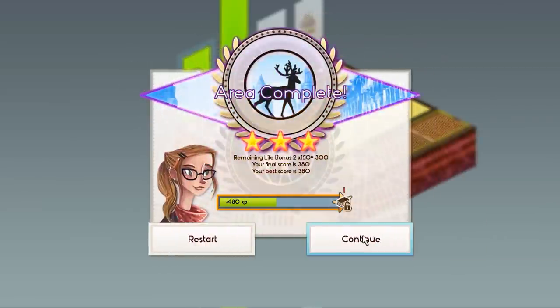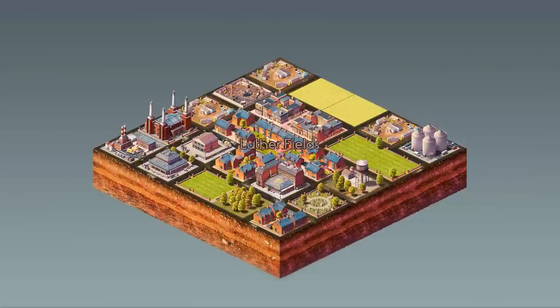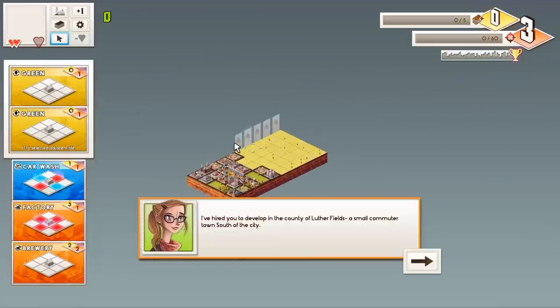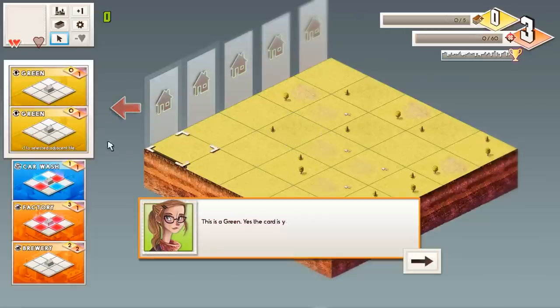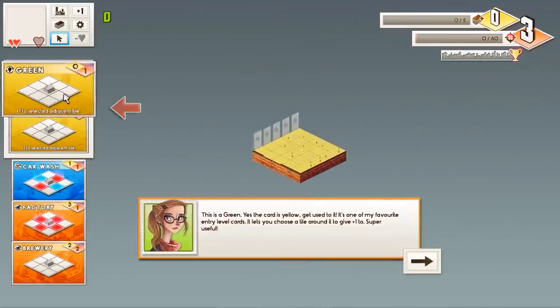Let's do one more — this was really really short. The next level is Luther field, a bit more simplified. Since you did such a good job at Hollyville — well, apart from the whole school-factory-brewery debacle, which was kind of my fault. You now have twice as many bills, which is awesome, and it allows me to do a lot more things. I've also thrown some new buildings into the mix — we have the Greens. Yes, the card is yellow, get used to it. It's one of my favorite entry-level cards.